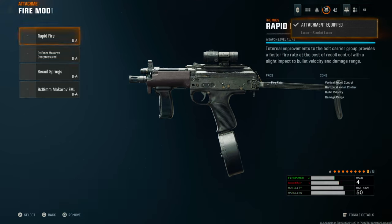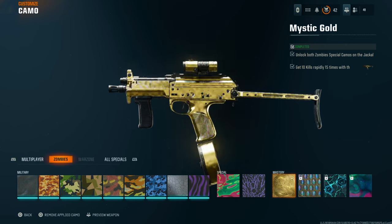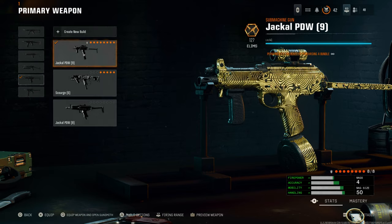Just put as many attachments as you want — I'm going to put eight. Also before you back out, make sure the camo is set to the one you're going to be applying. I'm going to put Mystic Gold on, and then back out. If you go to the build you just created, you can see the Gunfighter perk right there — that little Gunfighter icon. You need that to do this glitch, and the only way is by putting more than five attachments.